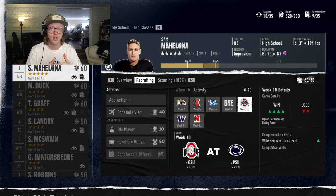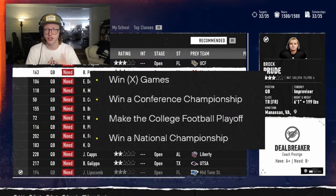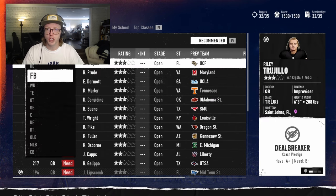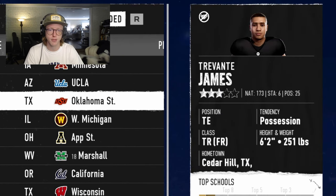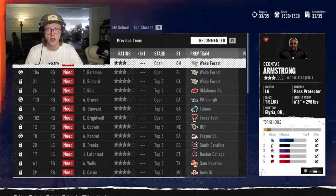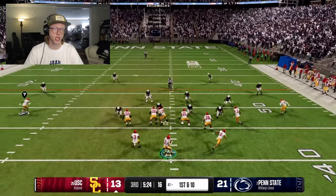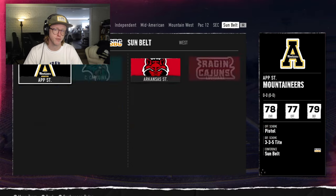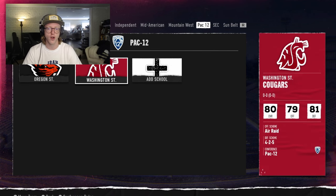School expectations are determined by the school's current team prestige and program standing — the better the school, the higher the expectations. There are four types of contract expectations: win X amount of games, win a conference championship, make the college playoff, or win a national championship. Your job security fluctuates throughout the season based on results. If it gets too low, you'll end up on the hot seat, and if it gets too hot, you'll be fired. Alternatively, meeting or exceeding your goal increases job security. You can also turn off user coach firing in your dynasty settings.